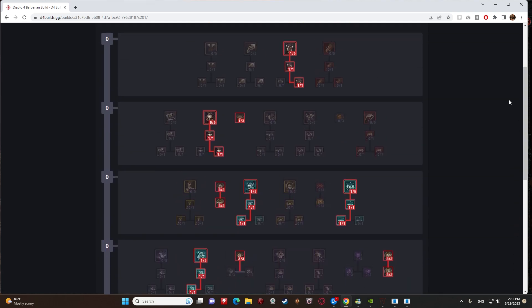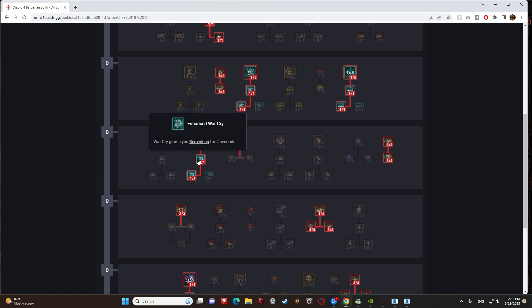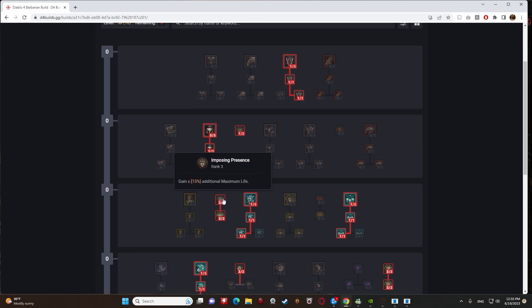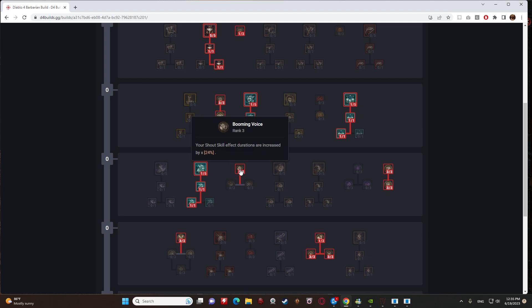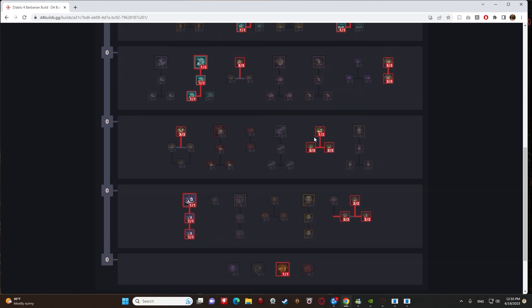If you have extra skill points and aren't sure where to spend them, max out HotA first, then look for passives. For example: Pressure Point gives core skills a 10% chance to make enemies Vulnerable; Imposing Presence increases max life by 15%; Martial Vigor increases damage reduction against elites by 9%; Booming Voice increases shout skill duration by 24%; Swiftness increases movement speed by 12%; Quick Impulses reduces the duration of control-impairing effects by 18%.